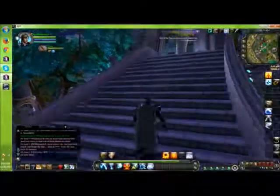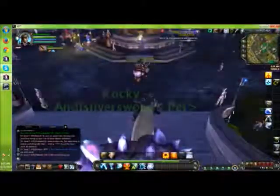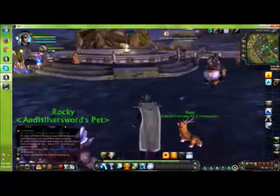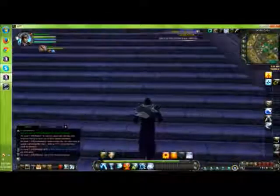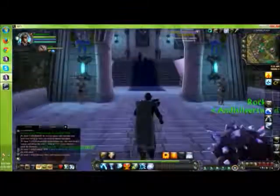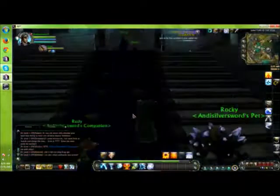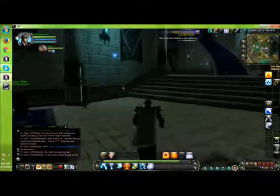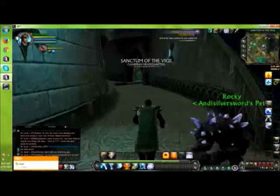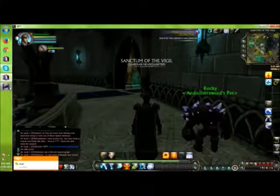Why did I need to come here? I think we're gonna do some more foraging today actually. Sorry if you guys don't like foraging, but Gloomwood requires level 50 foraging to forge anything there, so we gotta get that foraging up really high in order to be able to move on to Gloomwood.